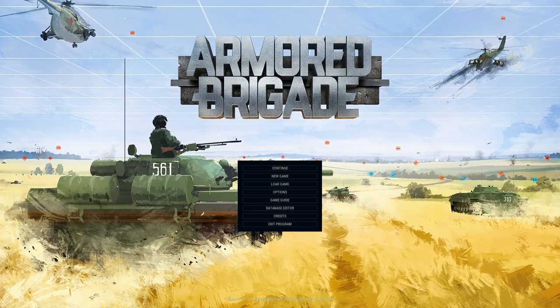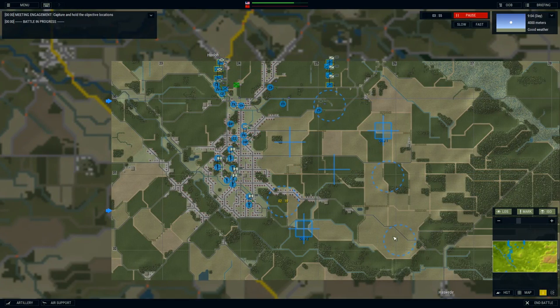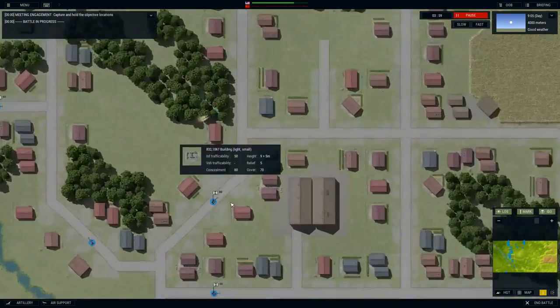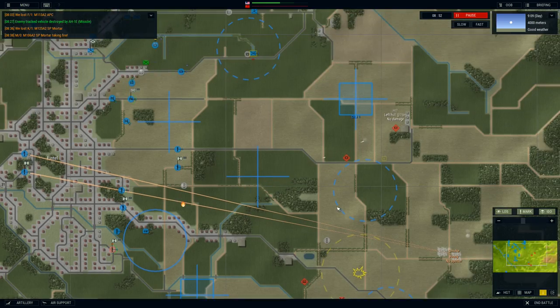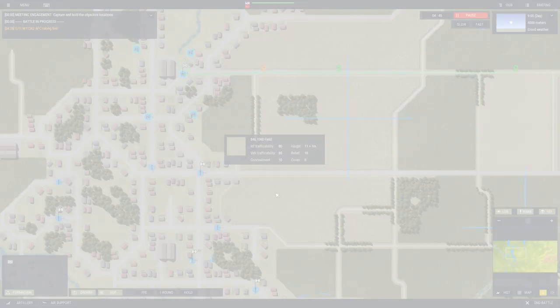Armored Brigade is a real-time tactical war game set during a fictional confrontation between NATO countries and their Warsaw Pact counterparts during the Cold War. In this introductory video, we'll show you the basics about how to issue orders to single units and groups and their importance for planning the battle.